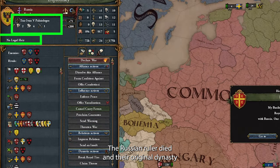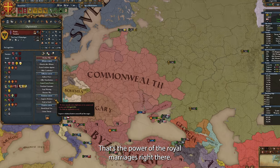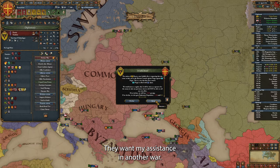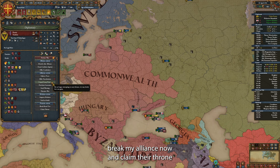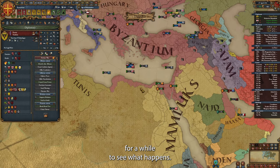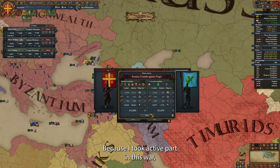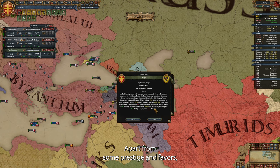The Russian ruler died and their original dynasty was replaced with ours — that's the power of royal marriages right there. They want my assistance in another war and have been always at war, just like me. I wonder if I should break my alliance now and claim their throne, because they don't have an heir. I've decided to play along with them for a while to see what happens. Because I took active part in this war, the peace came fast — Russia annexed Novgorod. Apart from some prestige and favors, I got nothing out of it.